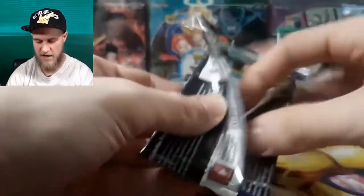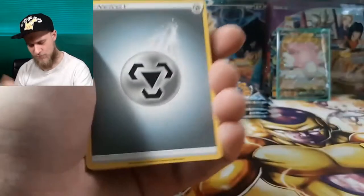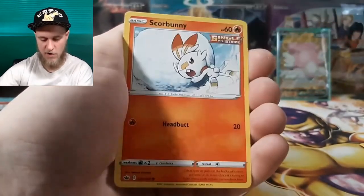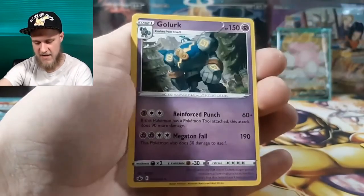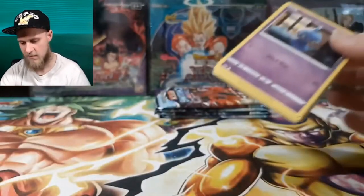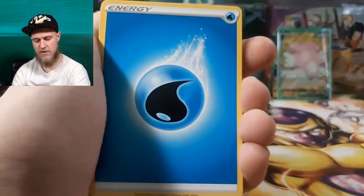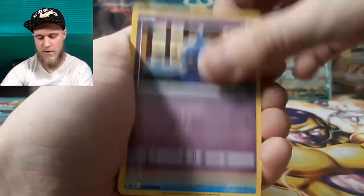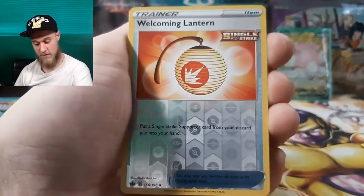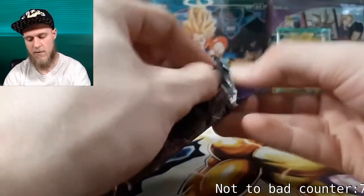Are all the big crazy pulls going to be on the left side of the box? I guess we'll have to stay tuned. Code card, steel energy. Pack: Boltund, Scroll of the Skies, Curly, Centiskorch, Inkay, Wooloo, Diglett. Reverse Glaceon and then a regular rare Golurk. Man, we're just taking shots to the kidney right now. I've had such great luck with the random packs and now the booster box is just giving nothing. Got the reverse Wimsicott Lantern and then the hollow Frosmoth — not too bad.